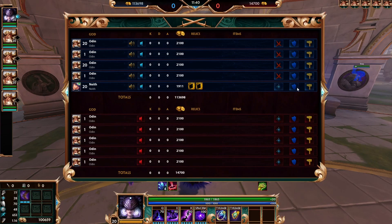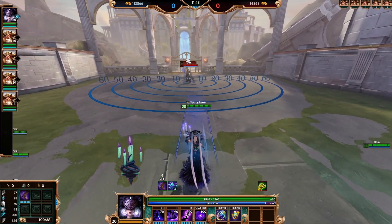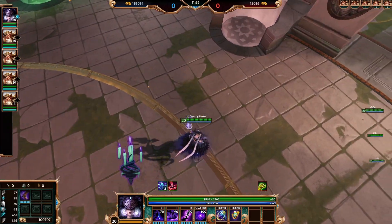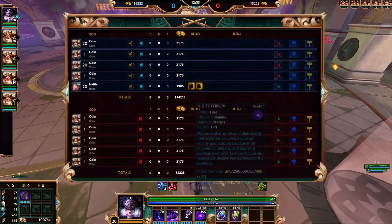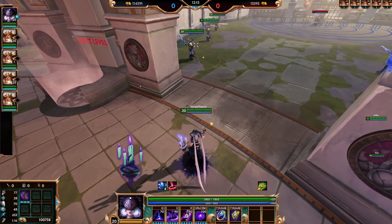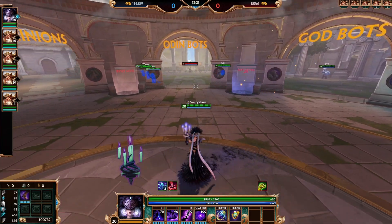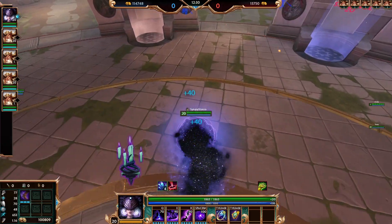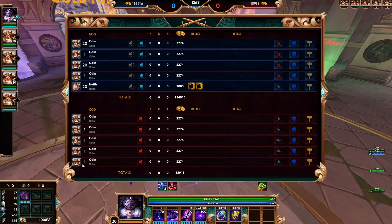There's a small interaction with Odin worth knowing. If Odin cages you but a friendly god is standing near the edge of the cage, you can dash to them and it'll get you out of the cage. This works because the cage is so thin that the hitbox of the dash actually ghosts through it slightly. So if you're against Odin, keep that in mind.